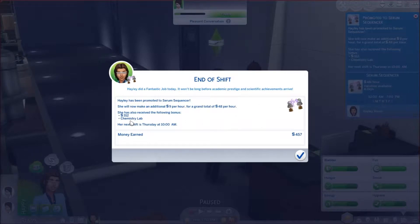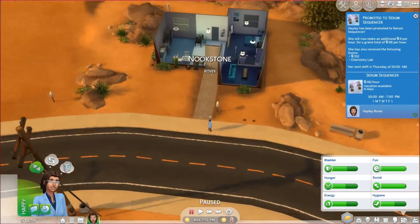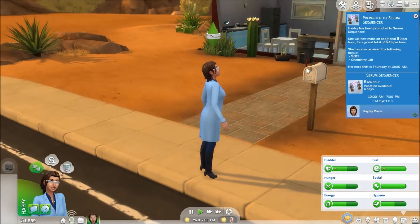Yay! We got promoted and we got a chemistry lab — that's exciting! An extra $9 an hour. I got a pay rise this week — it was a sort of scheduled pay rise thing — 50 cents an hour I worked it out at. I would like $9 an hour — that would be amazing. Of course I don't live as long as a sim. The currency is different given you can buy a house for like 20,000 simoleons and furnish it. Look, I've got a lab coat — that's amazing! I'm so excited at her very first lab coat.